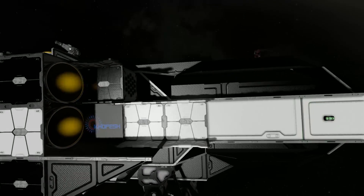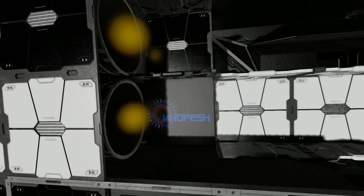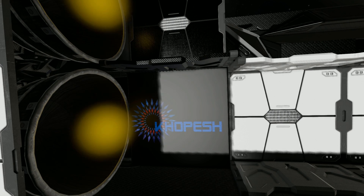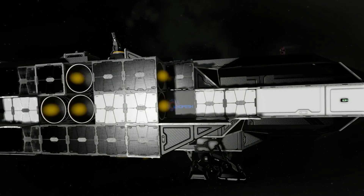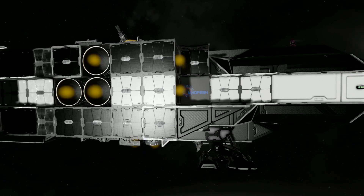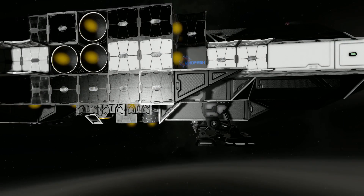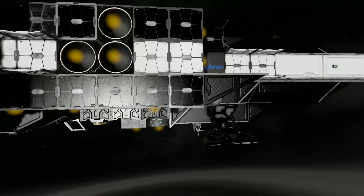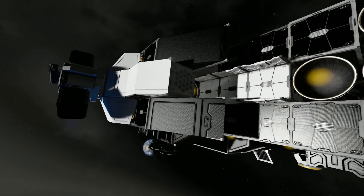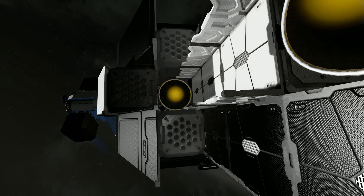Coming along, we can see a catwalk which leads across to the ship name with a lovely symbol — very similar to the Euro Truck Simulator 2 business icon. This ship has hydrogen thrusters on it, which is always good, so you can go in an atmosphere and through space. We've got a nice large landing gear sitting underneath, and good use of catwalks in black and white. Coming around here, we've got another hydrogen thruster.